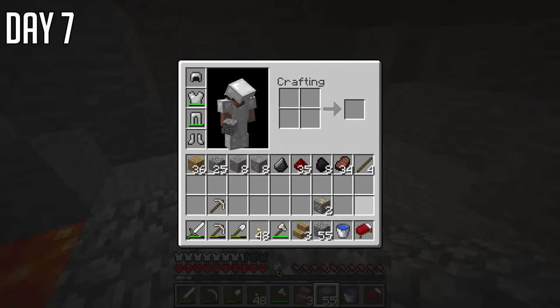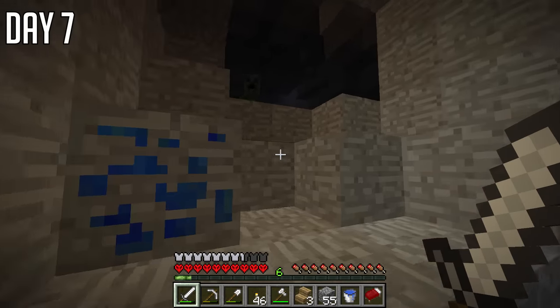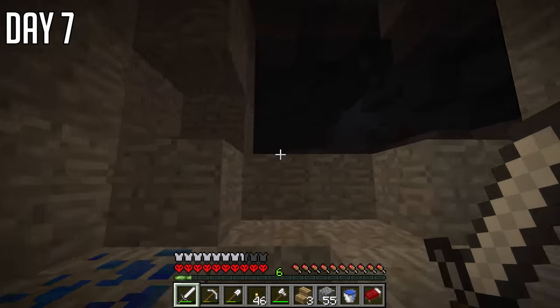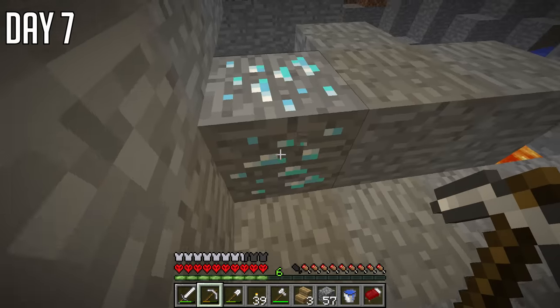I didn't find any diamonds however, so I went up and smelted my stone as I wanted to make some smooth stone for later. I also made some staircases so I could get down to my mine quicker. Look at this lava texture — look how ugly it looks, it's so funny. But look, obsidian as well — that still works. And yes, I had discovered a cave here. You can see me battling with this creeper, and then — diamonds!